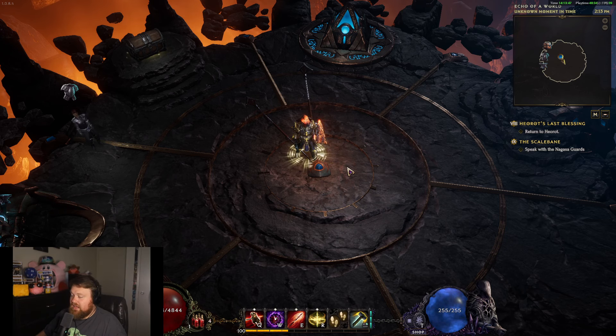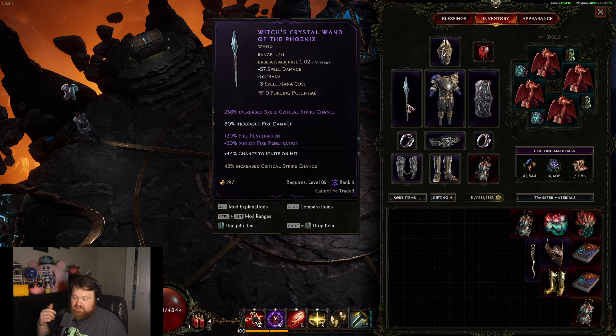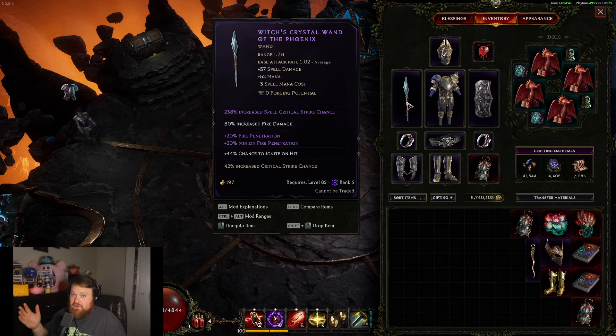Let's jump in and go over the gear. One reason why I went crit over pure dot is this wand — it's a double tier seven. I've got spell critical strike chance, crit chance, and I sealed it at tier two. I added fire damage because that helps not only the smites dealing fire damage but also the ignites. Otherwise you can go for spell damage too, but you lose that little extra damage applied to your ignites. The T7 20 fire pen is nuts, plus a chance to ignite on hit — this is a Circle of Fortune find.